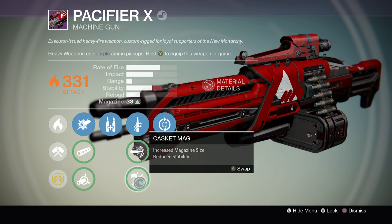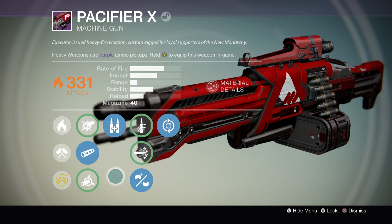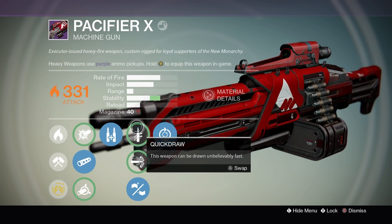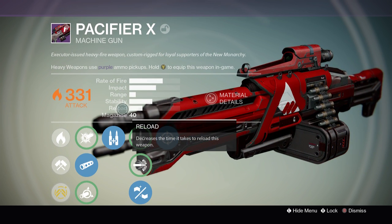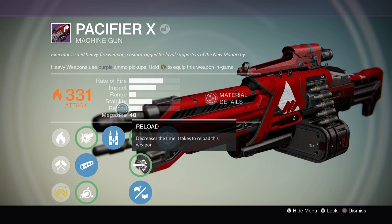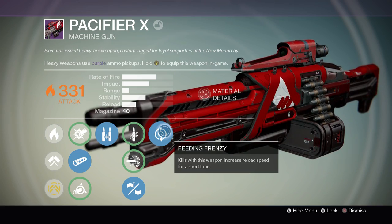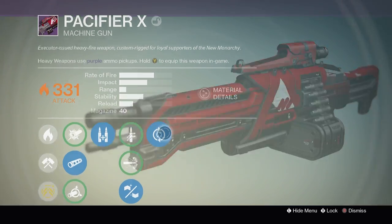With CQB Ballistics and Quick Draw, that's the stability I started out with. I think the vendor version actually comes with Persistence and Counterbalance as the two special perks — two stability upgrades — which you don't really need given how high the stability already is.